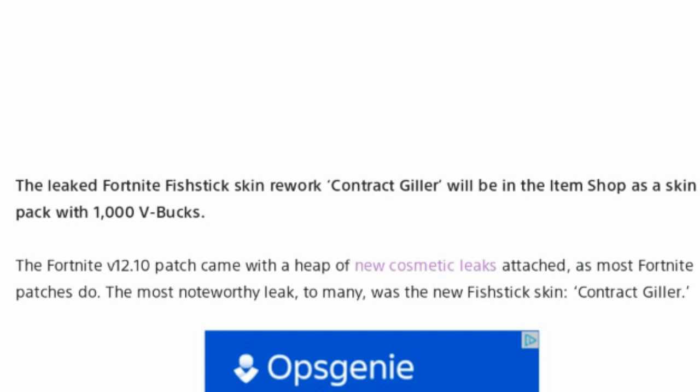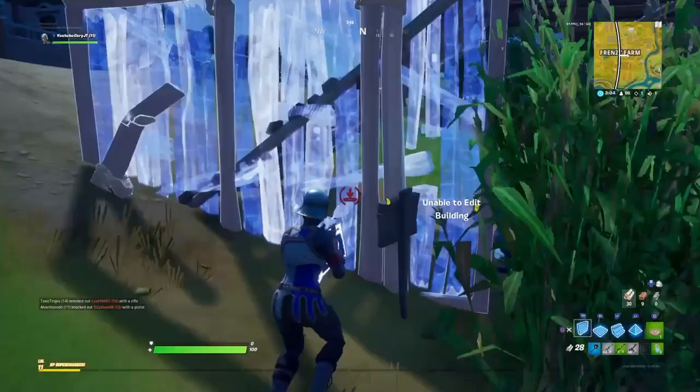The leaked Fortnite fish stick skin rework, Contract Giller, will be in the item shop as a skin pack with 1,000 V-Bucks. The Fortnite V12.10 patch came with a heap of new cosmetics leaked, as most Fortnite patches do. The most noteworthy leak to many was the new fish stick skin, Contract Giller.